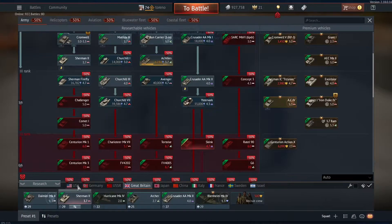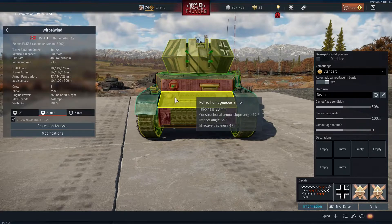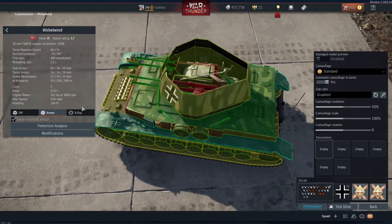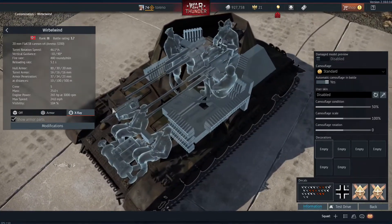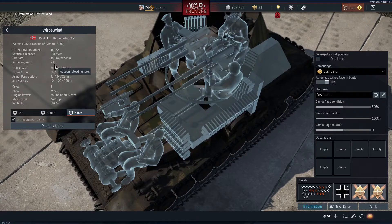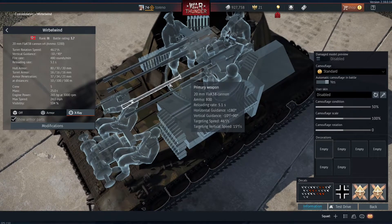Comparing this vehicle to the Wirbelwind: straight away, the Skink's armour is probably a bit worse at the front — about 80mm on the flat sides of the Wirbelwind giving an effective thickness of around 47 to 50mm — but the Skink is far superior on the turret. The Wirbelwind's turret is only 16mm and open-topped, leaving the crew completely exposed. On weapons, the Wirbelwind fires at 480 rounds per minute versus 450 for the Skink, and the reload rate is 0.1 seconds slower on the Skink. The Flak 38 carries 800 rounds per gun rather than the 480 on the Skink, and has vertical guidance from minus 10 to plus 90 degrees — so it can aim lower and higher. However, the Skink's targeting speed is better: 55 degrees per second horizontal and 27 vertical, versus 46 and 15 for the Wirbelwind.